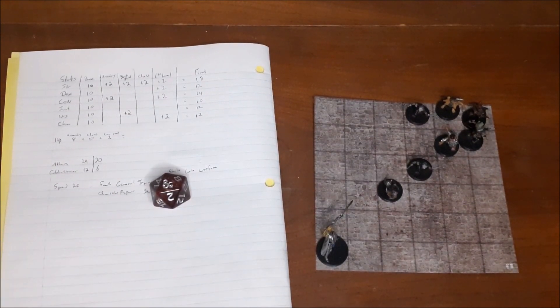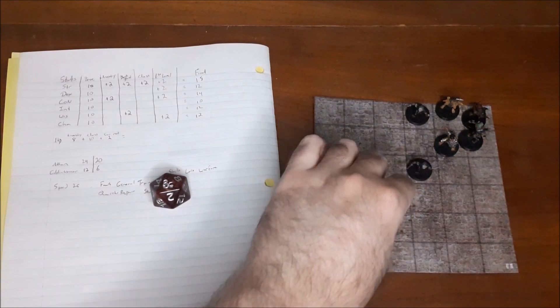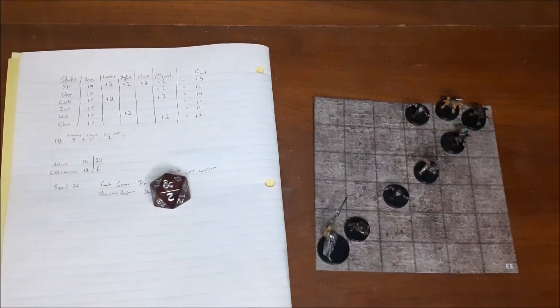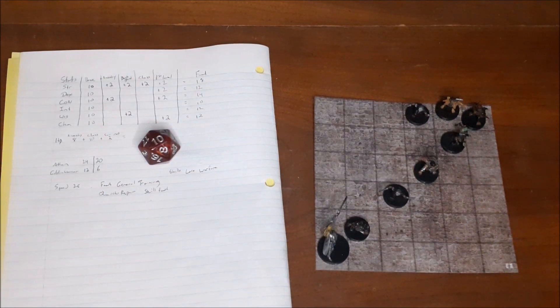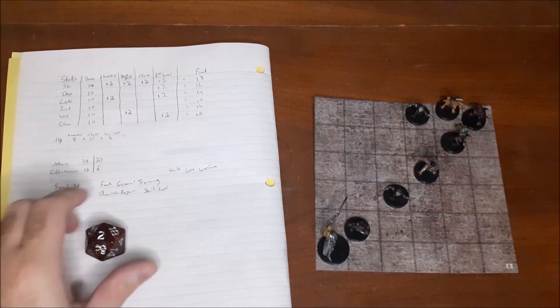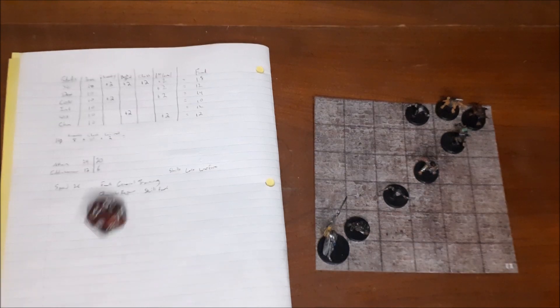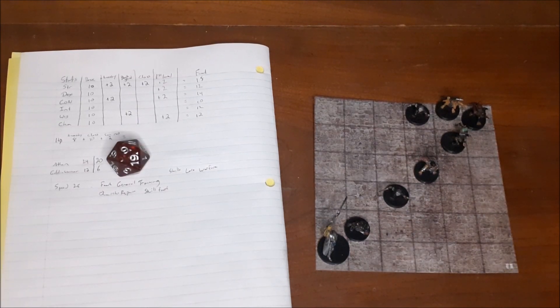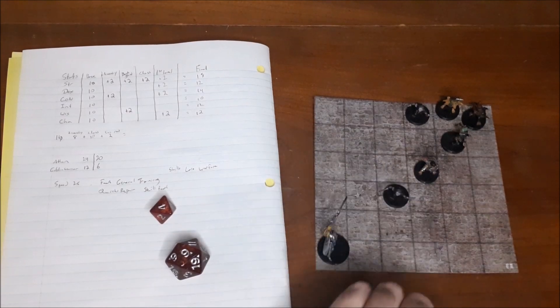The next goblin steps forward — his first action — and all the others do the same. The goblin makes his first attack at plus 6 against Ethan's 18 AC with the shield up, rolling a total of 16. That misses. Ethan's turn: Furious Focus first attack misses, so the second attack is still at full bonus, totaling 15 — which hits. Damage is enough to kill the goblin, who has 6 hit points. Goblin two down. Ethan raises his shield.